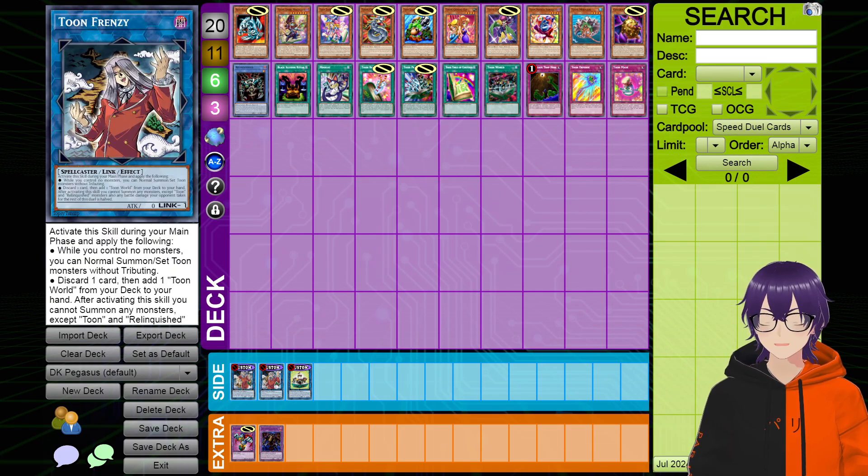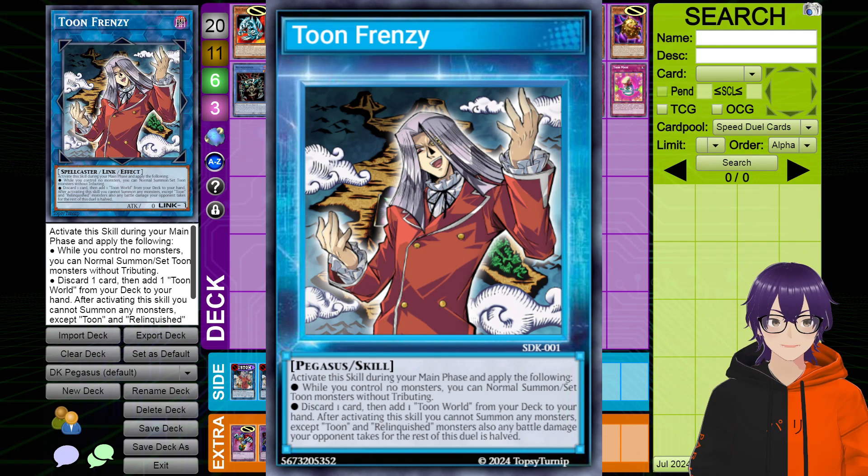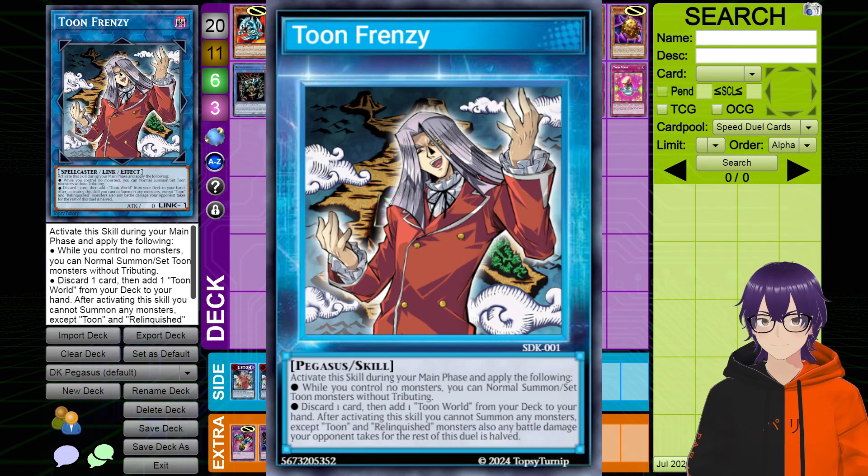Now the other skill I had — this was the original skill I had for the deck as the main one — but I ended up changing it to a secondary skill because I went from pure Toon to Relinquished Toon. Let's give it a read. This one's called Toon Frenzy and it reads: Activate this skill during your main phase and apply the following. While you control no monsters, you can normal summon or set Toon Monsters without tributing. One of the biggest downsides to Toon Monsters is that they are very difficult to summon, especially cards like Toon Buster Blader, Toon Ancient Gear Golem, and Toon Dark Magician — all these cards don't have a special summon condition. This makes them a lot easier. There are cards like Toon Summoned Skull that can't be cheated out with the effect — you still have to special summon via the other condition. So I feel like this alone balances those cards really, really well.